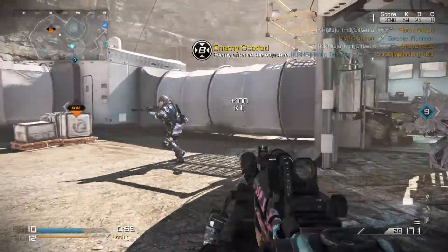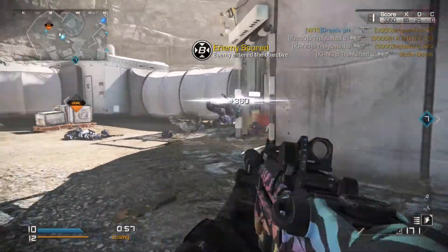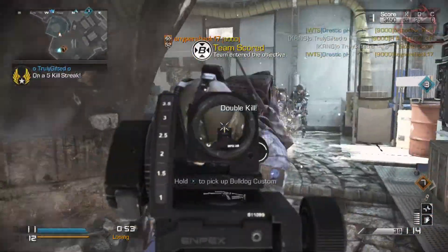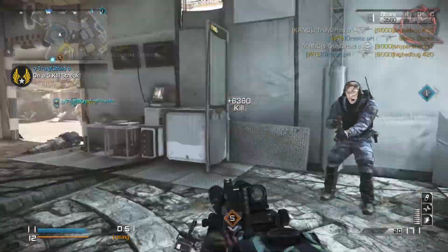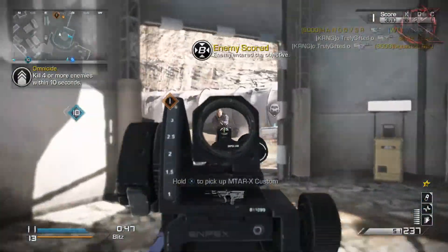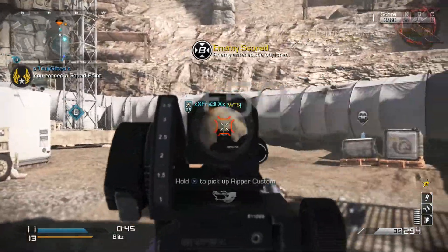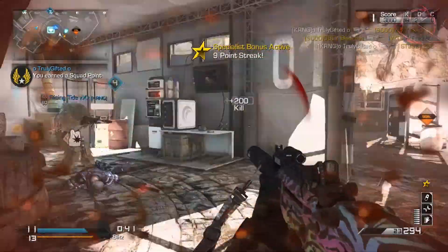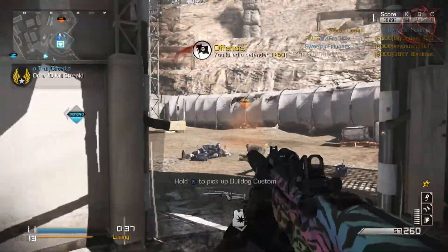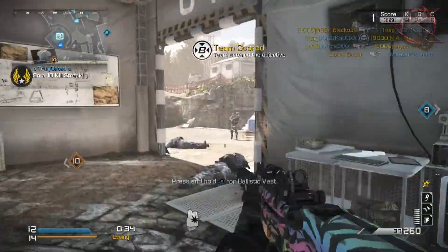What is going on guys, over on the Carnage Clan channel, my name is Erbo. Today I'm bringing you a class setup for the MTAR-X, which is a submachine gun in Call of Duty Ghosts. What you're watching is just a little clip of where this gun really shines - it's really good up close and can pretty much melt through anybody. I'm going to show you the exact class setup I'm using so you can try and replicate it, just turning around corners and melting down people.